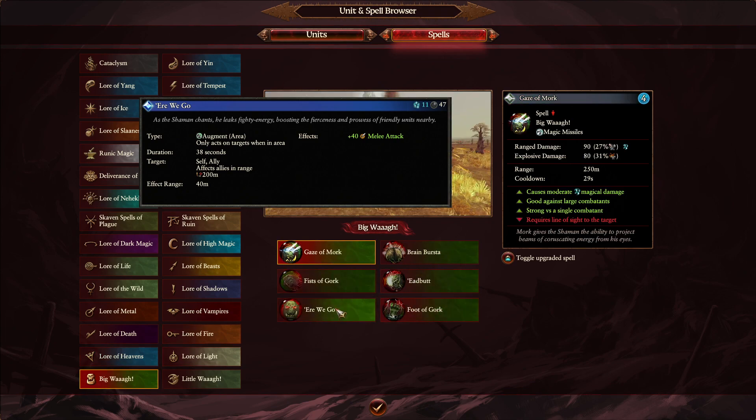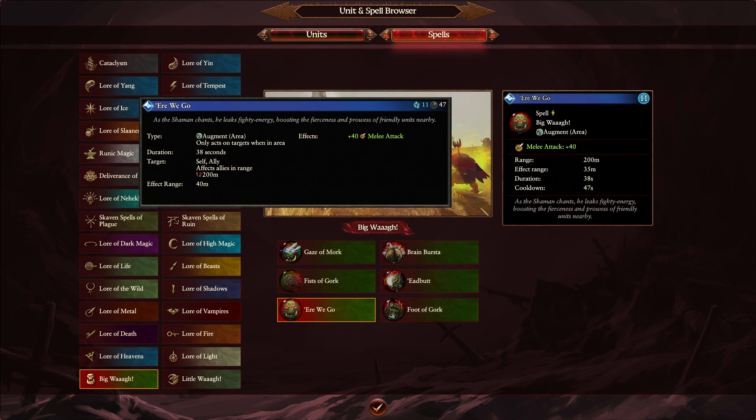The last spell is 'Ere We Go from the Big Waaagh. The time duration is exactly the same — going down by 5 seconds. A lot of these later changes were fairly minor. But all these effects that people used to increase melee attack and similar buffs — you can see they've balanced a lot of the spells. A lot of damage spells have gone up, a lot have gone down, and there have been some brilliant changes indeed.